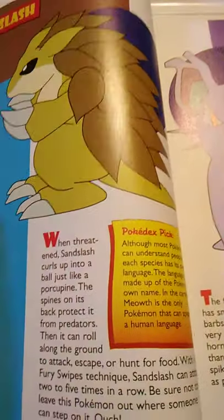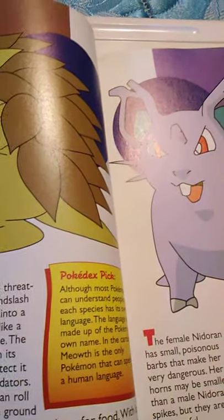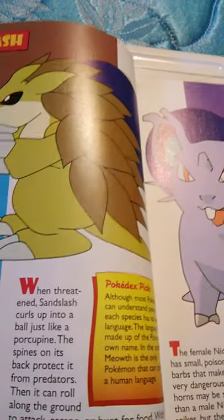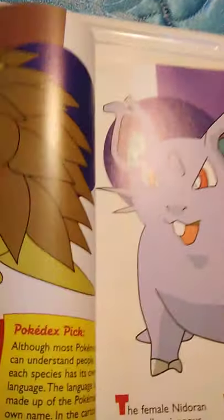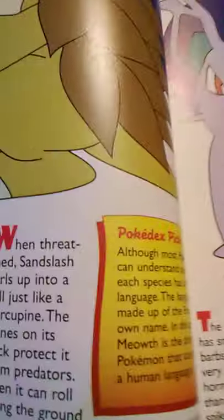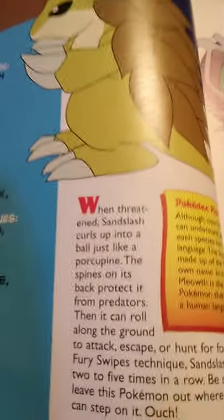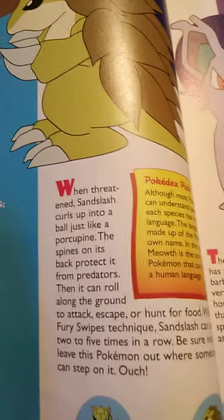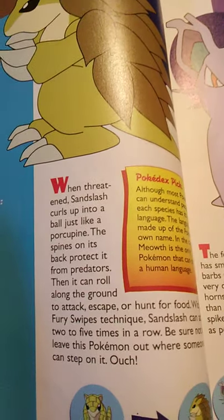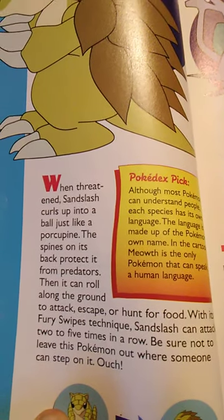There is an armadillo that rolls into a ball — also a pangolin, which this is based off of in real life. The Japanese name is Sandpan, meaning Sandpangolin, and it has pangolin-like scales on its back. Pangolins also roll up into a ball. When threatened, Sandslash curls up into a ball; the spines on its back protect it from predators, and it can roll along the ground to attack, escape, or hunt for food. With its Fury Swipe technique, Sandslash can attack two to five times in a row.